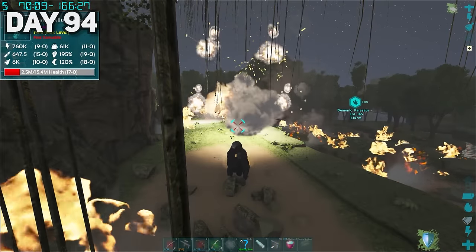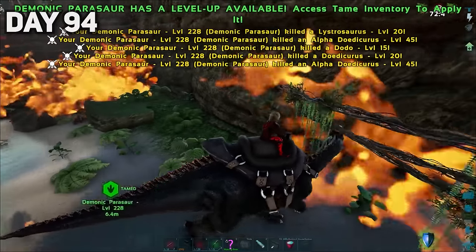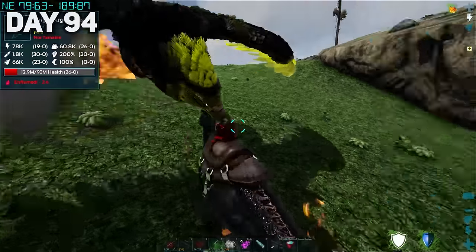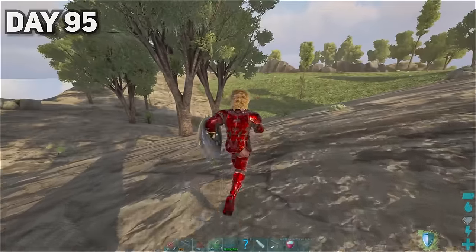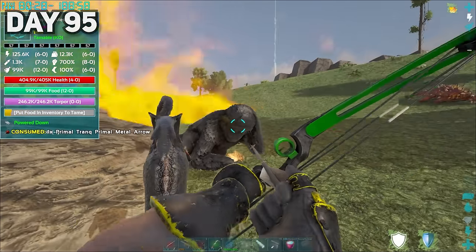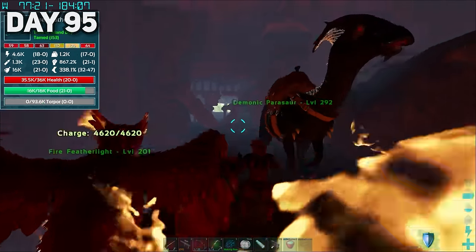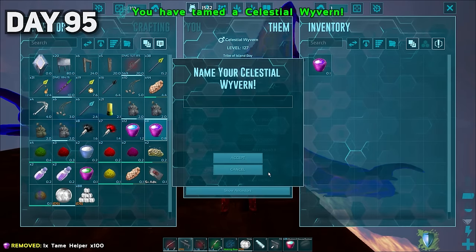Remember the primal Aloes that took forever to kill? Well, we completely destroy them now. The demonic Parasaur is an absolute beast — who would have thought? Remember that origin Argy? It was time to get revenge. After spitting on it with our celestial dragon, I wanted to discover what true powers the demonic Parasaur beheld — let's just say I was amazed. Since I finally figured out that I don't die from demonic dinos when using their power-up, I tamed the angry monkeys and it was so easy. The demonic beast was used once again to tame a celestial wyvern.